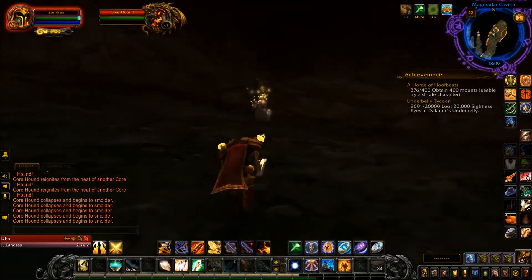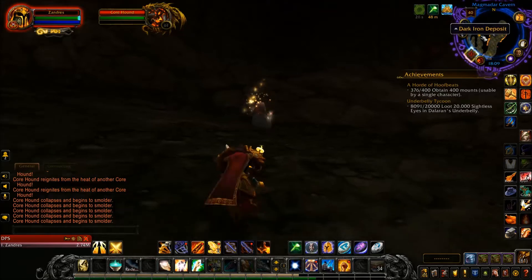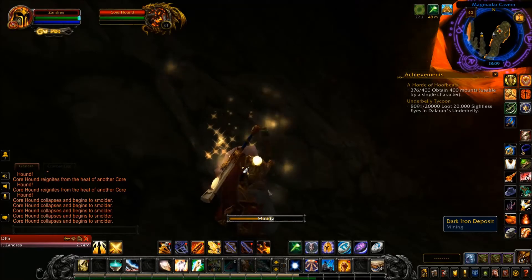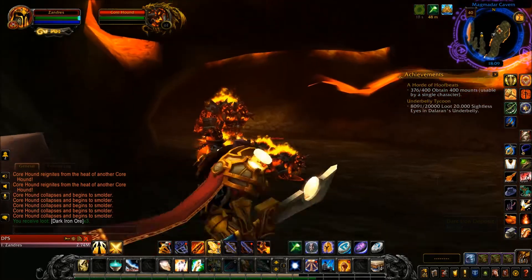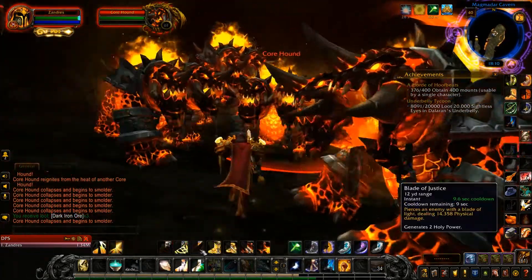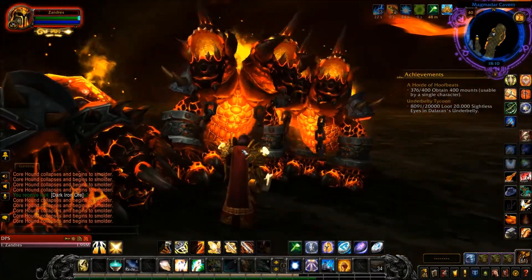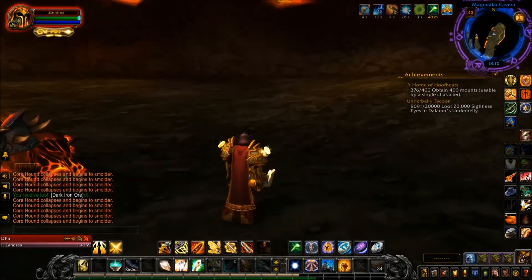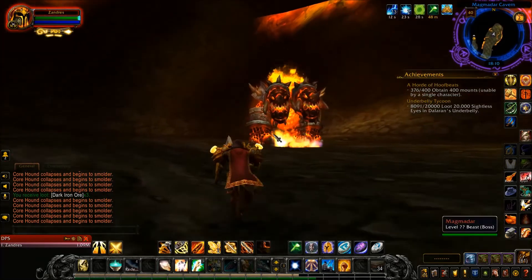Inside the Molten Core, if you're a miner, you'll notice Dark Iron Deposits. If you want to make Dark Iron weapons or Dark Iron armor as a blacksmith, you need to come in here and mine the Dark Iron ore. The only place you can get Dark Iron ore is in the dungeons of Blackrock Mountain — Blackrock Depths, lower and upper Blackrock Spire, and Molten Core.